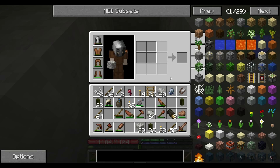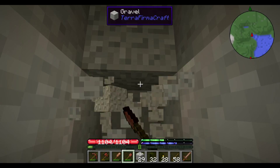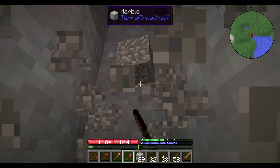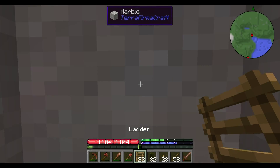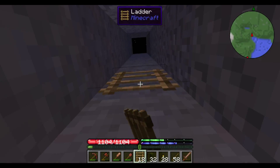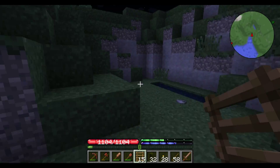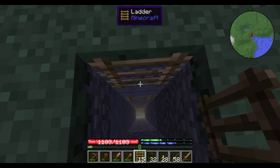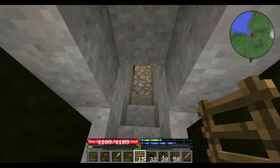We had two more minor cave-ins but neither of them put anything dangerous in my way. I can deal with cobble when we hit cobble. This is awesome — guess what, we have ladders! This will be a much better ladder than the last one. We have our way out — wow, we got lucky on that one. Let's go back down.